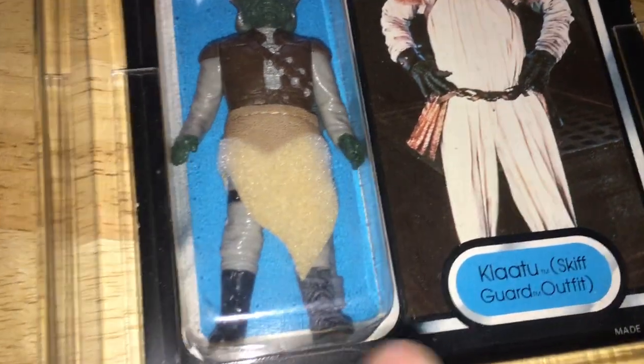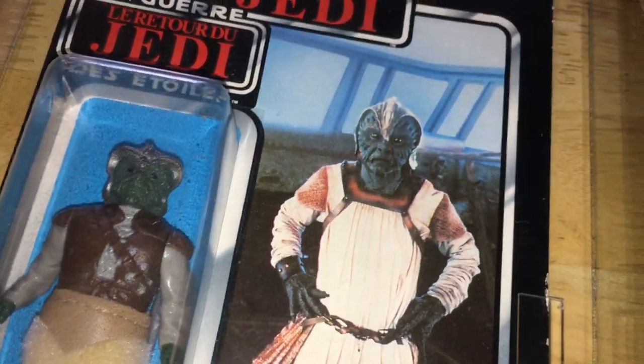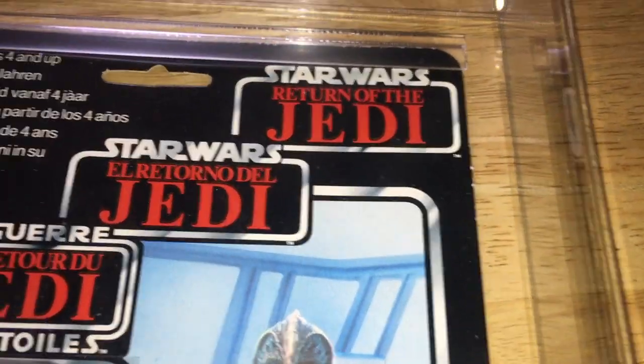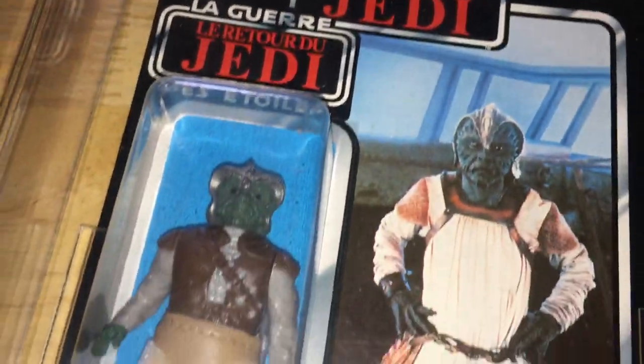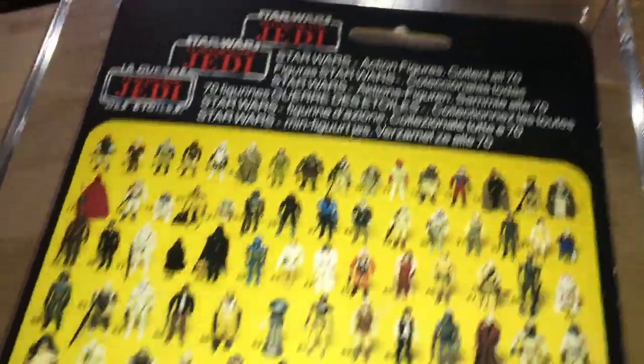I've got others like Squid Head on the Weequay, or Weequay on Squid Head — vice versa. The C-3PO on the 2-1B card, and then the original on the Lando General card. They're all Tri-Logos, these Mist Cards.